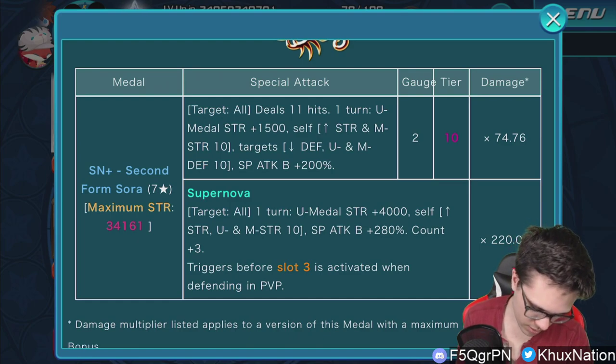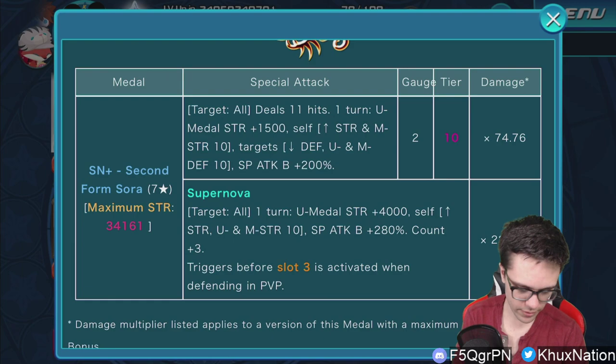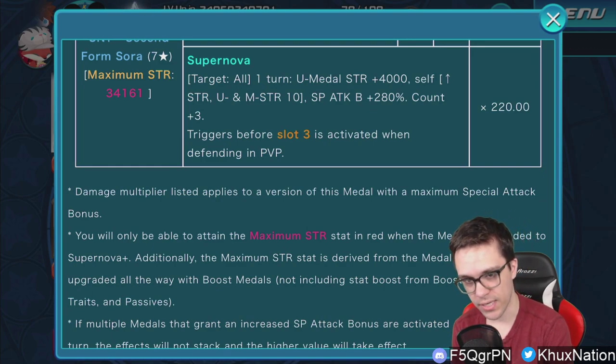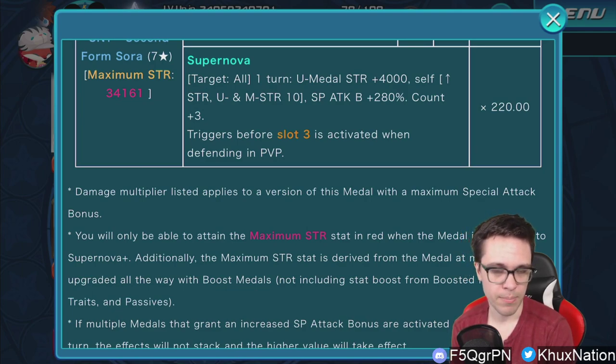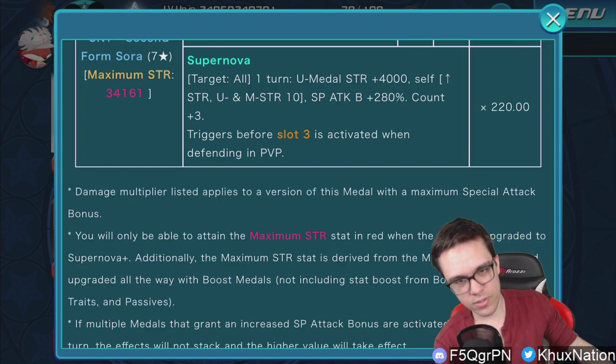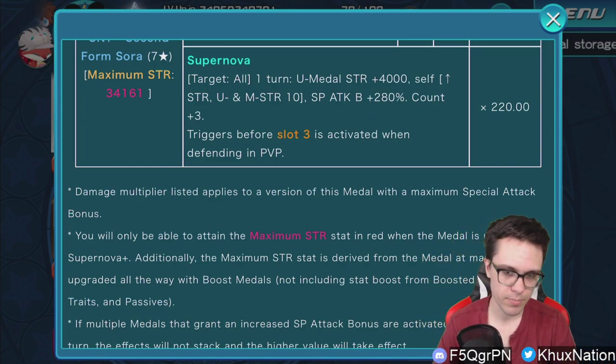In terms of its stats: it's an AOE metal, does 11 hits for one turn, increases upright metal strength by 1500, increases your general strength and magic strength by 10 tiers, lowers the target's general defense, upright defense, and magic defense by 10 tiers, and increases guilt buff by 200 percent. The Supernova is AOE for one turn, increases upright metal strength by 4000, increases your general strength, upright strength, and magic strength by 10 tiers, increases guilt buff to 280 percent, increases the enemy's counters by 3, and triggers before slot — green pet — and it has a times 20 multiplier.